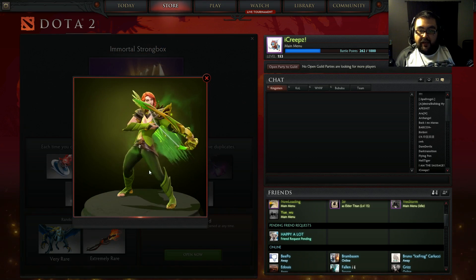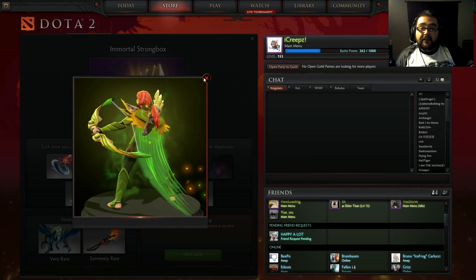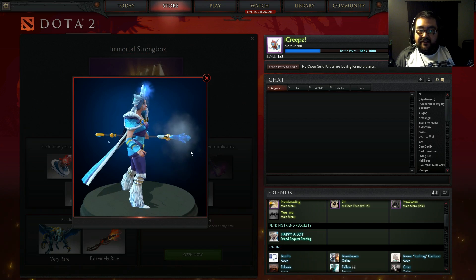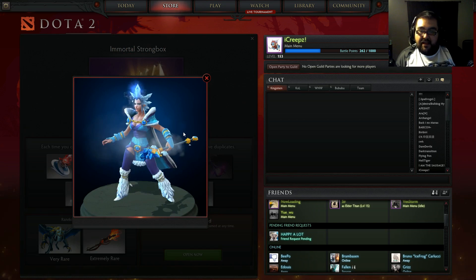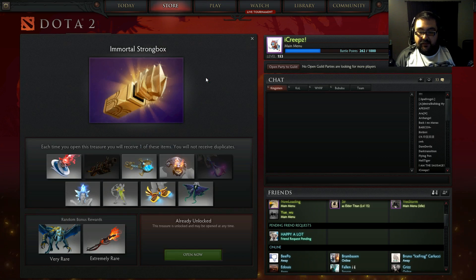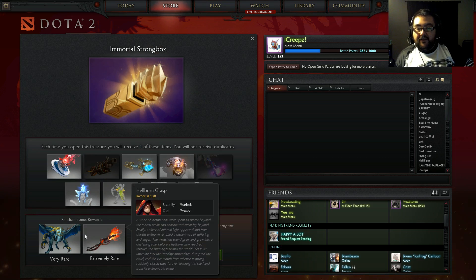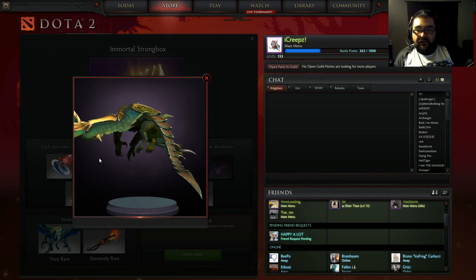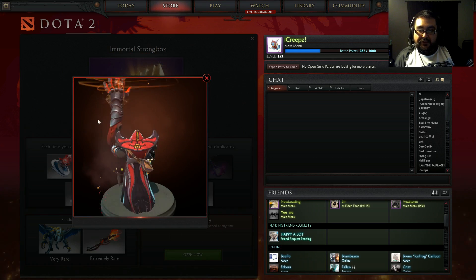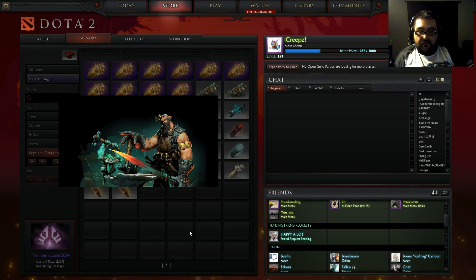Next up we have the Sylvan Cascade immortal cape and this looks really cool in game — I love the way it looks when you're running around in there. Then we also have the Ulcerine Glacier mask — I think it's one of my least favorite out of all of them. Now for the random bonus rare item we got the Kindred of the Iron Dragon — this is freaking awesome, I hope I get one of these. And the extremely rare is an extremely creepy Warlock hammer staff. So let's go ahead and open these up and see what we get.